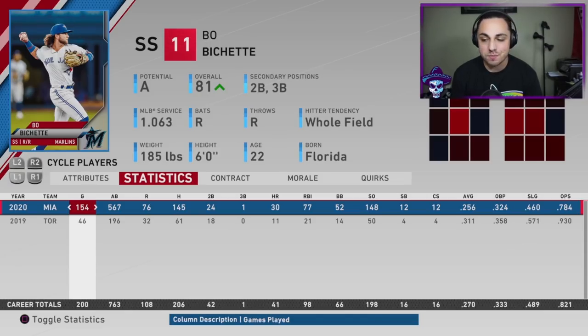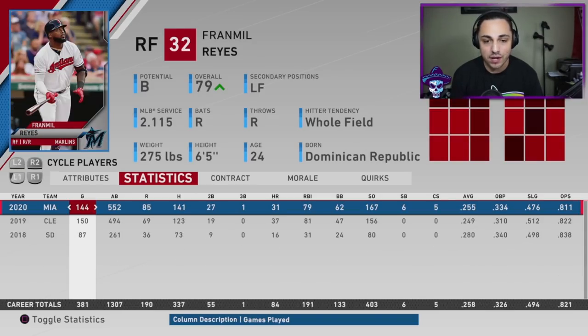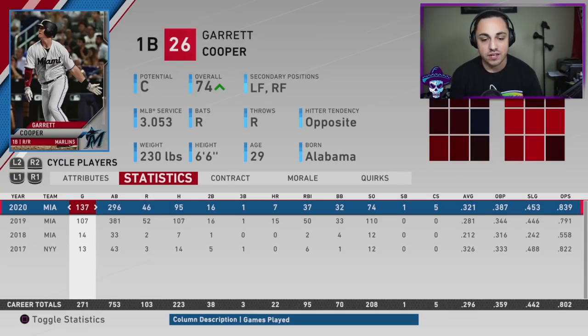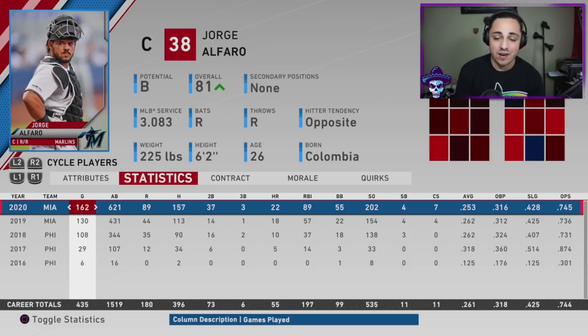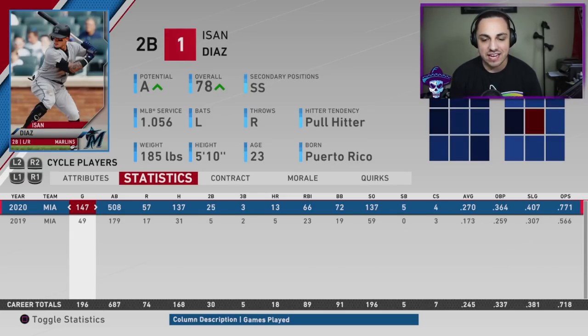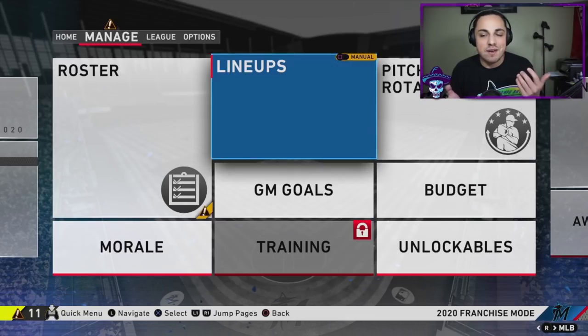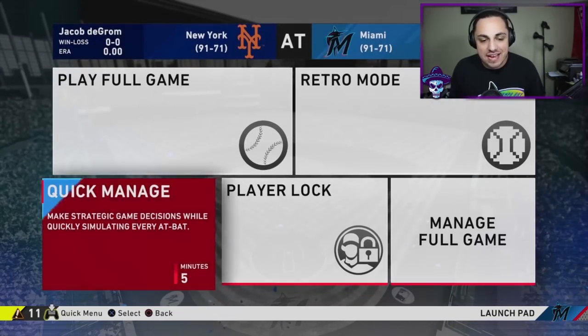Jonathan VR — meh. Beau Bichette hit 30 home runs but the average and OPS are kind of low. Cory Dickerson had a good season, Jesus Aguilar did as well. Fran Mil Reyes — pretty solid, 31 home runs, I'll take it. Brian Anderson struggled a bit. Gary Cooper had decent time split with Aguilar. Jorge Alfaro — 22 home runs for a catcher, solid. Isan Diaz — not terrible. Mostly just a 'it wasn't terrible' type situation, and they got the job done.